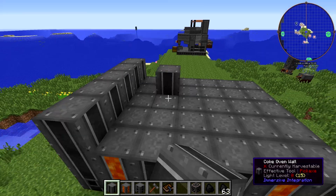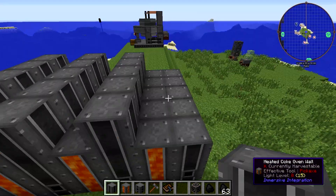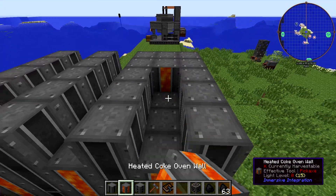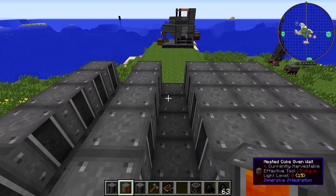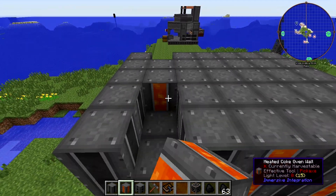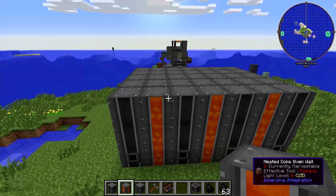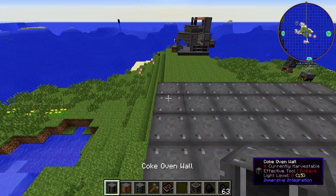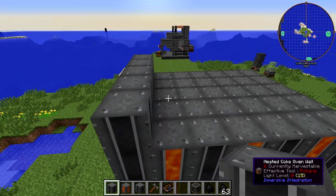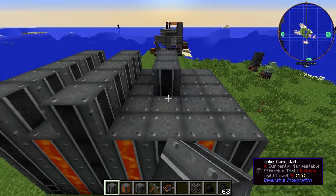Then we do it again on the third layer, which is just Wall and Heated Wall. We're three blocks tall, so we need one more layer of walls to make this four blocks high.